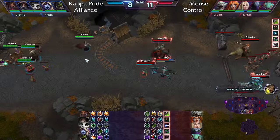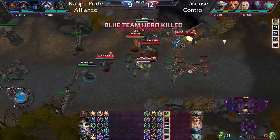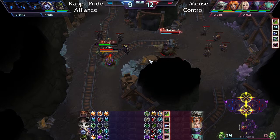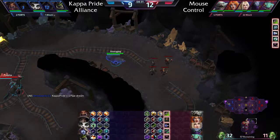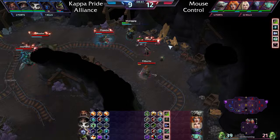Kappa Pride still has no ultimates — they need their ults desperately and need to soak the top lane. They've only just hit level nine. Lele gets burst down quickly, ETC drops too, and Raynor's passive procs. Brightwing's Phase Shift goes onto Sylvanas but she's killed anyway by Sonya. Rhaegar has actually been down collecting skulls, which is significant — without that they might be at zero skulls.